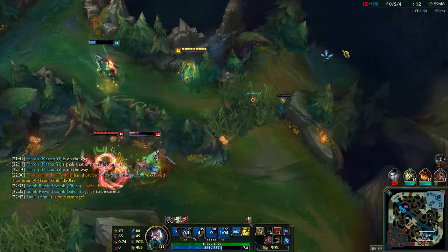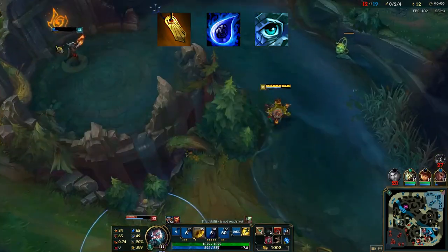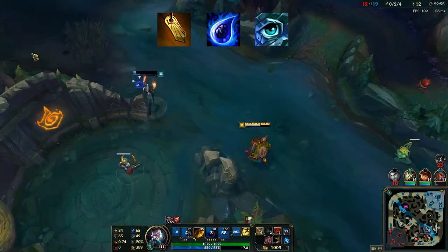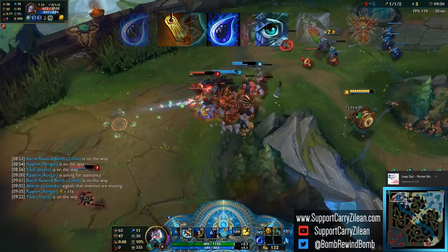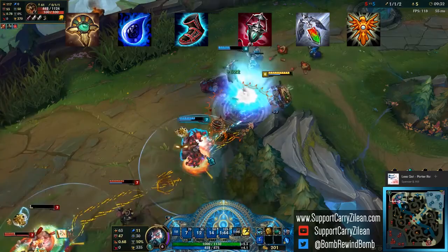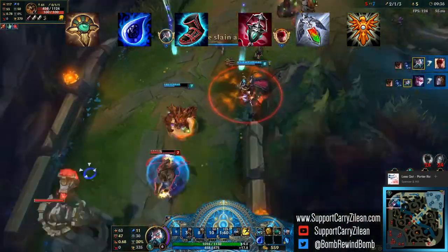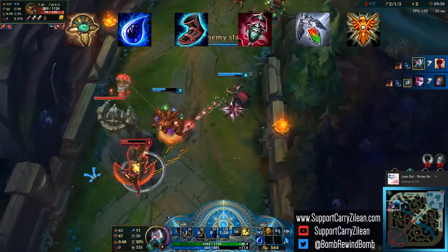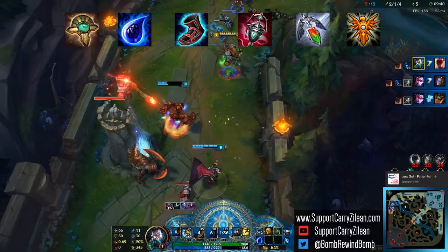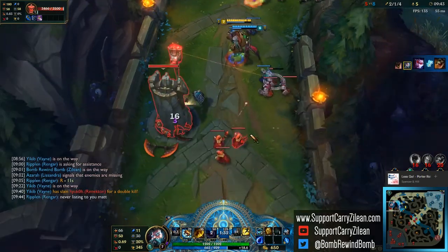For items, you're going to want to start Ancient Coin, and on your first back try to buy a Tear of the Goddess. Once that's done, you want to finish your Sightstone and then quickly upgrade it to Eye of the Oasis. Next, finish your CDR Boots, then build Ardent Sensor as your first core item. Once that's built, pick up Redemption, and then finish the build with either Locket of the Iron Solari or Mikael's Crucible, depending on how much CC is on the enemy team.